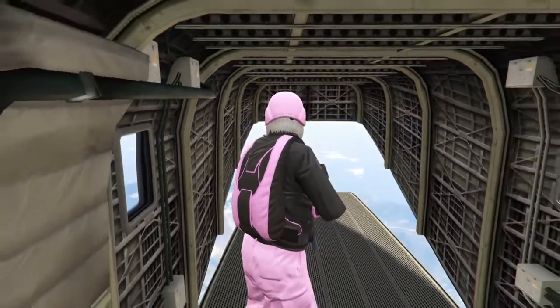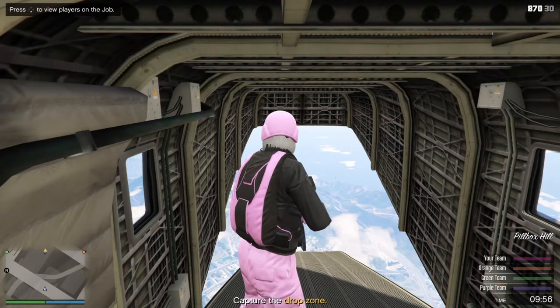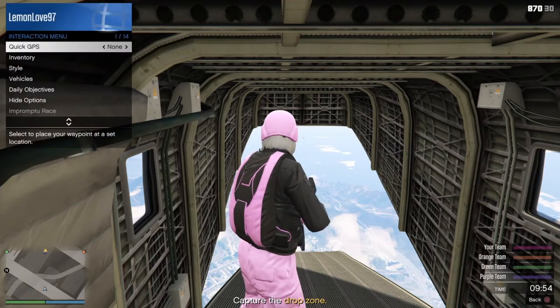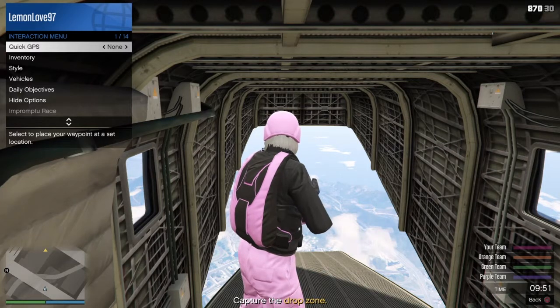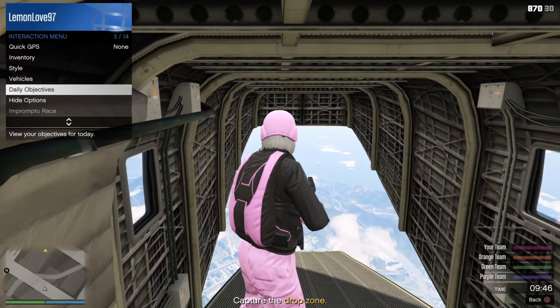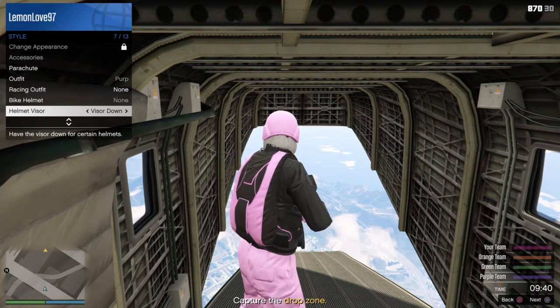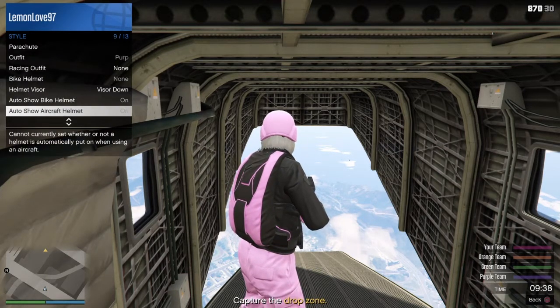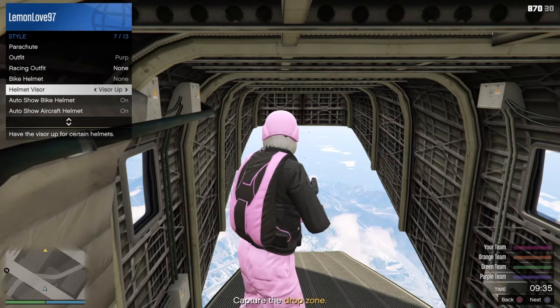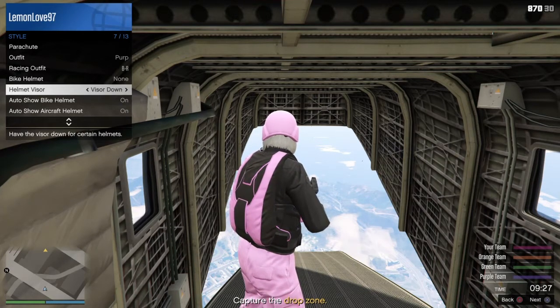When you spawn in, try not to move around so much — it's really not that big of a deal if you do, there's no point to it. So you're going to pull up your interaction menu and go to style, then go down to helmet visor. What you're going to do is spam that button back and forth where it says visor down, visor up. As you can see, I did mess up a couple of times where my fingers went up or down — however, that does not matter in the end. As long as you spam visor down and visor up for at least 20 seconds, you'll be fine.